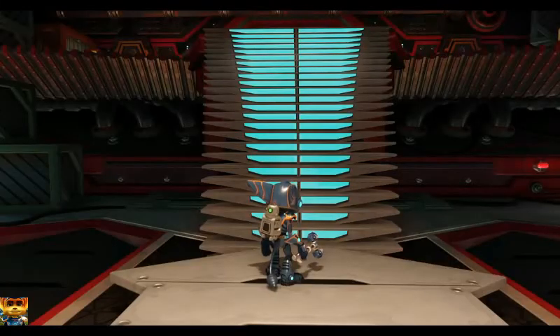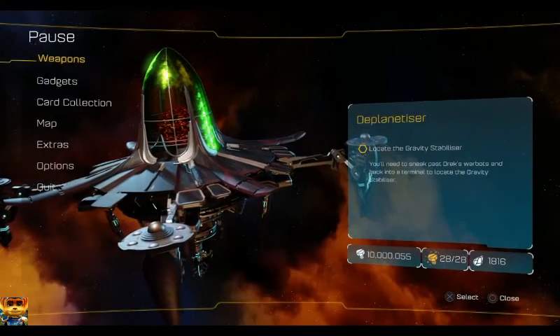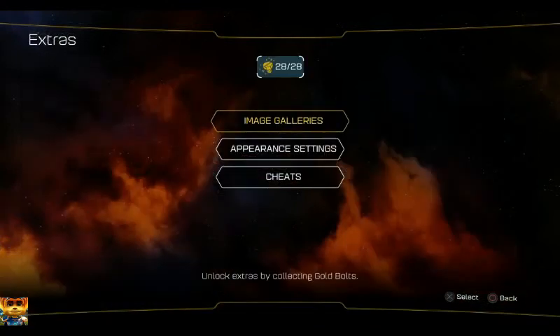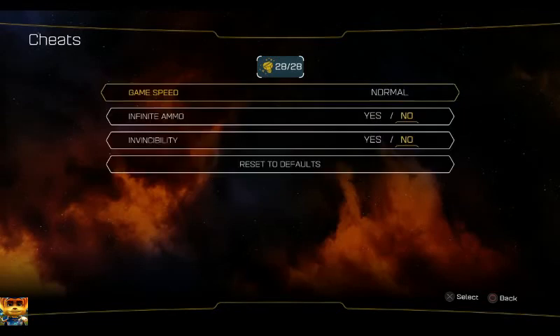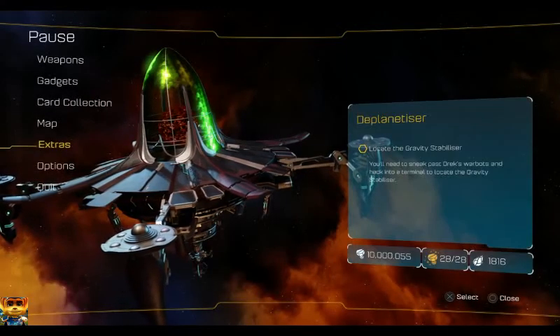The trophy When Sheep Fly, where you have to use a Sheepinator or Goatinator on one of the Blarg Helicopter Pilot people, is actually very easy if you turn on Invincibility from the Gold Bolt cheats, as you can just stand there and turn him into a sheep rather than trying to jump around and avoid all the gunfire. But be careful, as there are only a few chances to obtain this trophy per playthrough, since once you kill the helicopter pilot and go and complete the mission you pass him in, they actually won't respawn.